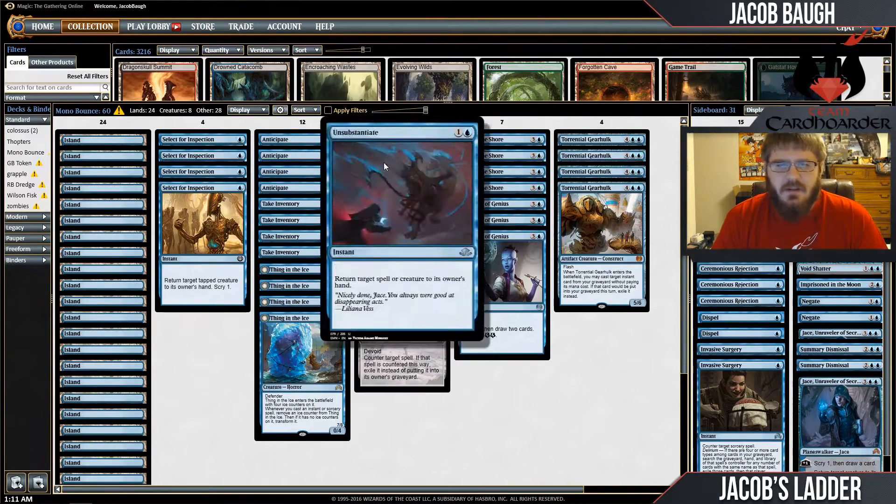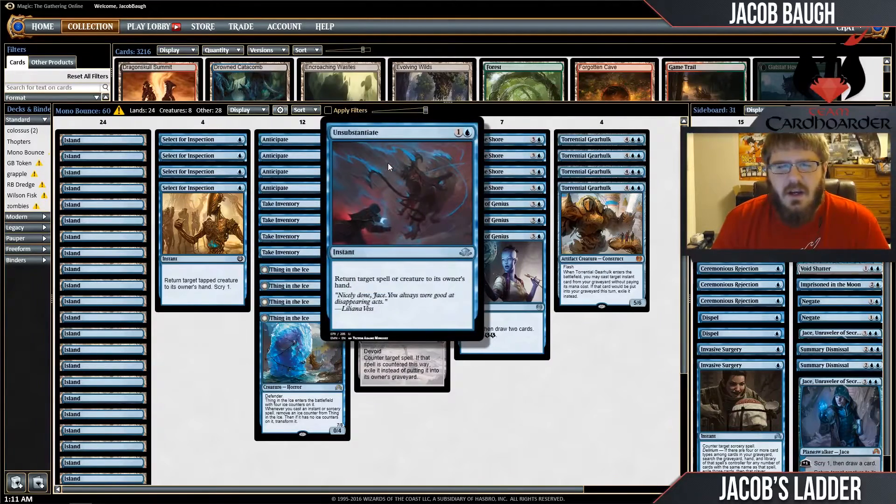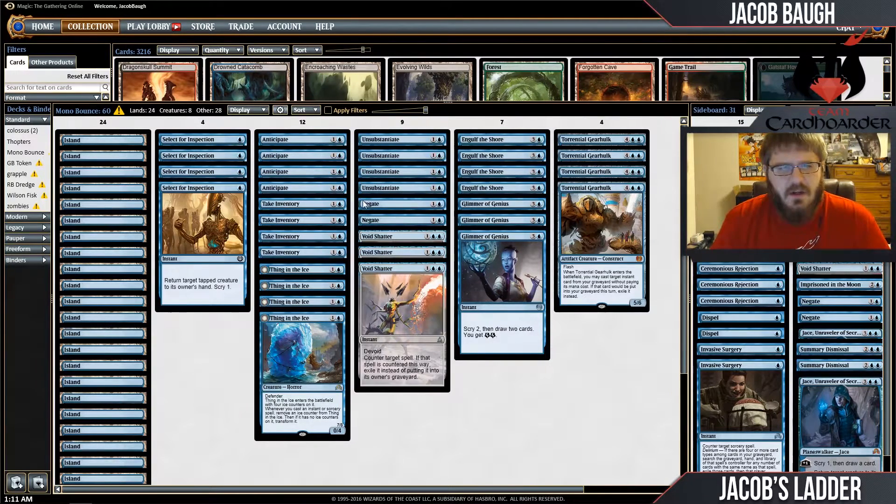I also have Unsubstantiates. It basically gives us an answer to some problematic spells, and it just buys us time so we can get to our top end. It's a bounce spell for creatures, which we're definitely in need of to stop ourselves from dying to aerial aggression.